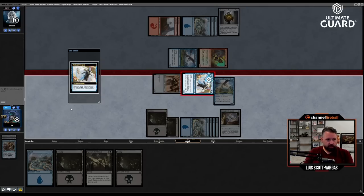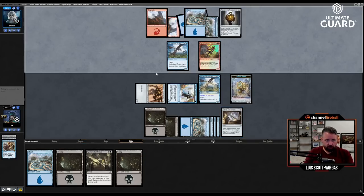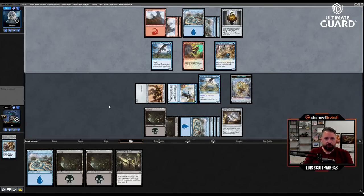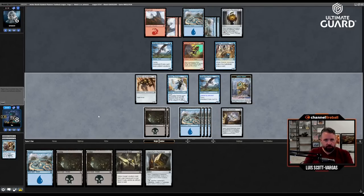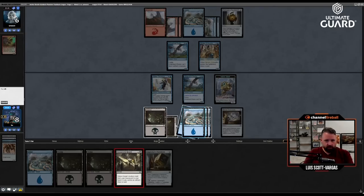I'll attack and make a Servo. Pass the turn — now my Drake can block their Drake. They're at six. I can also chump the Spontaneous Artist with my Servo token. Unfortunately I don't have a target for Resourceful Return — none of my creatures have died. Four-mana two-two draw a card — not too scary. They're probably not going to attack with their Hinterland Drake now. If they attack with Spontaneous Artist I can double block. Cogworker's Puzzle Knot — attack with the Dragster. I assume they'll block, in which case I get to bring it back and draw a card.